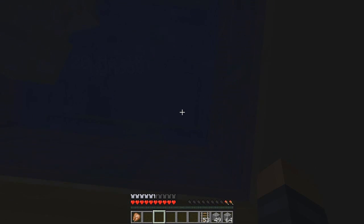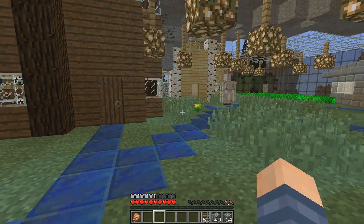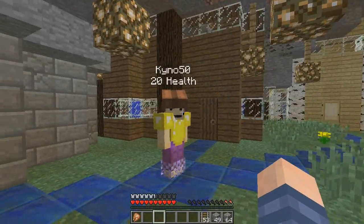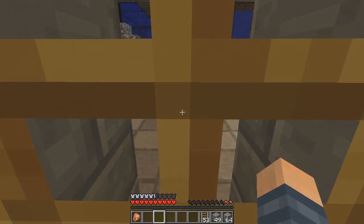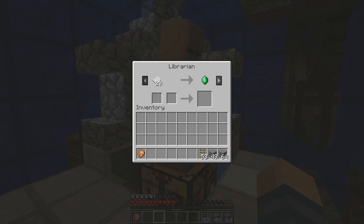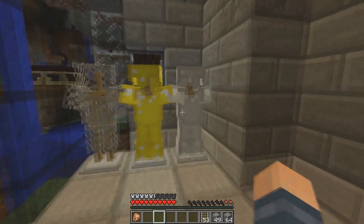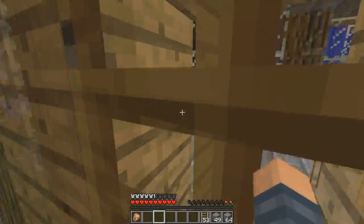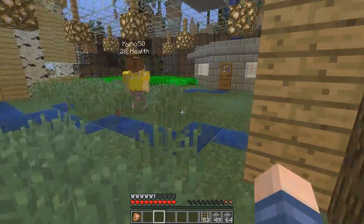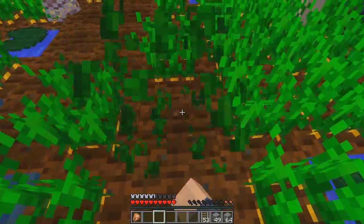Do you have a rabbit farm? No. I had one rabbit — it went into the nether and followed me back when they still had the ocelot AI. This was originally a 1.7 world. These are old villagers — they're 1.7 ones. The farmers are the best ones to have. You can pick up some food here.